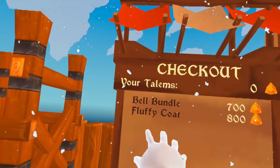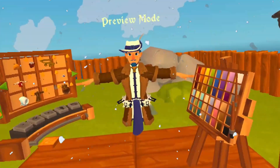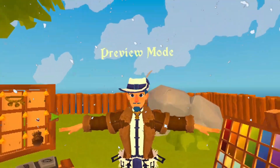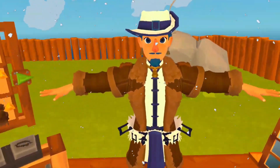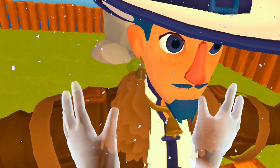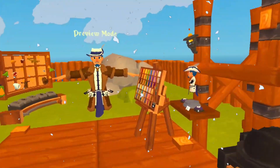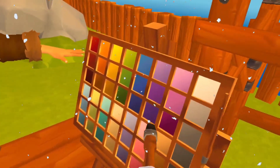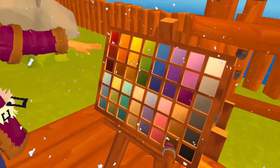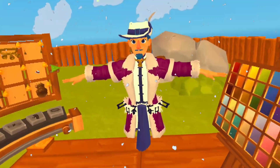Next is the Floofy Coat for 800 talums — look how floofy that is! That is floofy times a hundred, extra floofy. It looks so comfortable and warm. And remember, you can zhuzh it up with different colors if you want.